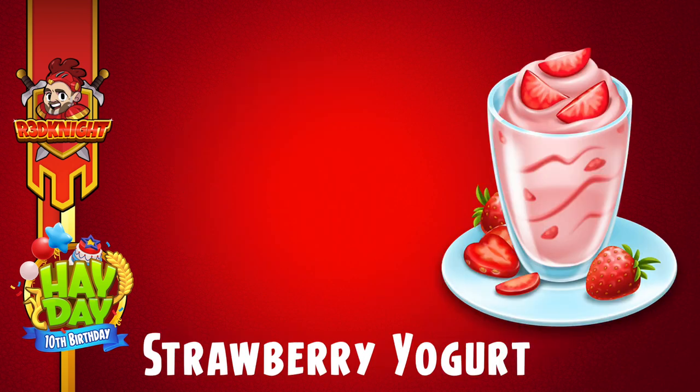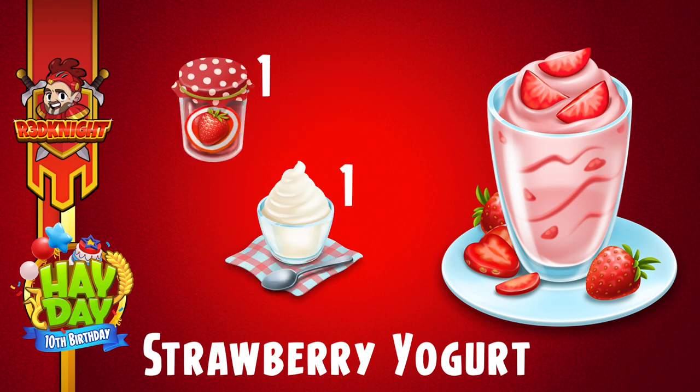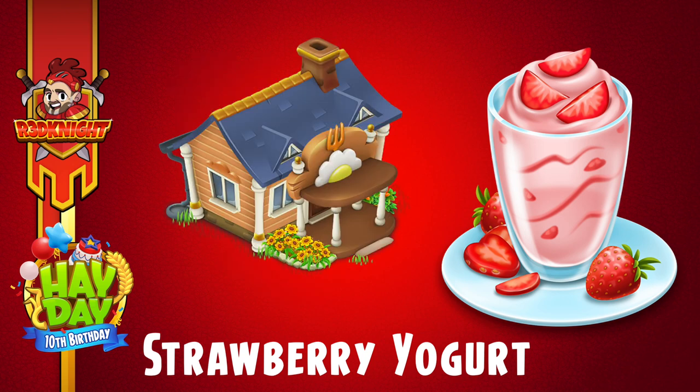Next one is the strawberry yogurt. Now I love strawberries — personally I prefer different berries in my yogurt but strawberries are good as well. Strawberry yogurt is available from level 105, takes 40 minutes, gives 63 XP, and you can spend three diamonds to speed it up. You'll need strawberry jam for this, so start making your strawberries and start making the jam and the other items when you can. Once you've got it, you've got your strawberry yogurt and you can sell it in the town.